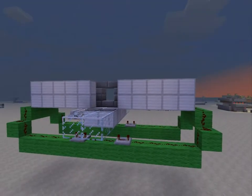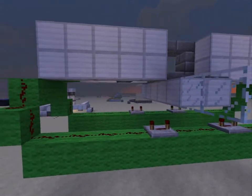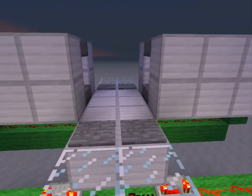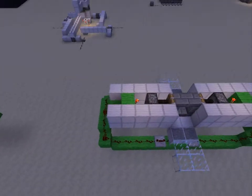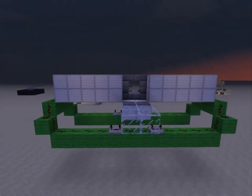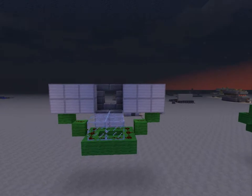Hello everybody and welcome to another Minecraft episode. Today is actually a redstone tutorial. This is a regular, kind of standard, 2x2, 2-way piston door. That is the normal way you would do it; however, I have made what I believe is the most compact version of it yet. This version over here is a 14x5x5, and my version is an 8x5x3.